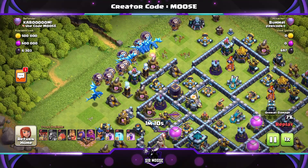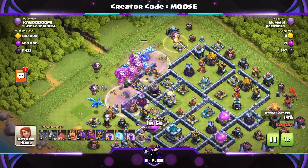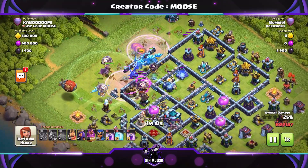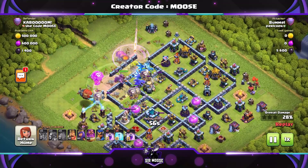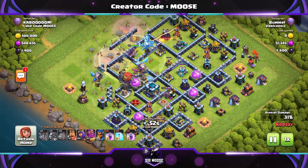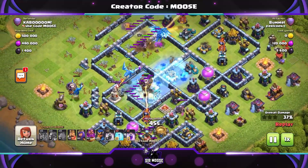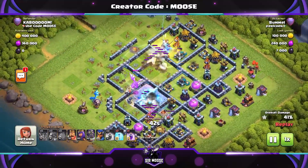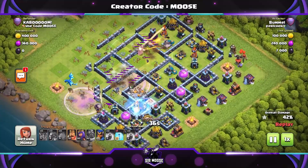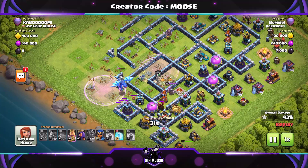We had a vote the other day — we're going to name one of the mortars, because we give all the defenses names. They're part of the team! You voted on the community tab and you chose Martin the Mortar — that's a fantastic name. So today's secret code word is 'Martin the Mortar.' Let's find Martin on screen — there he is, between the Elixir Storage and the Wizard's Tower. Hi Martin!